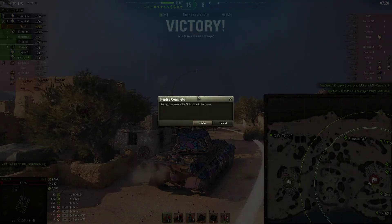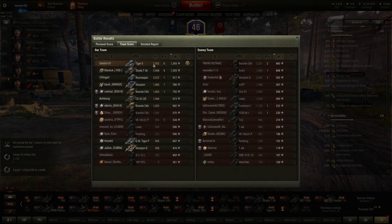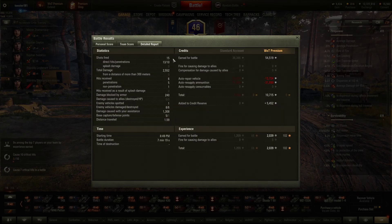Let's go ahead and look at the after action on this. Not a crazy game or anything, but we did get our ace tanker, and we also got a top gun out of this game. We were top of the team with 1,359 experience, second by damage to the Skoda T-56 — barely second by damage. We ended up with 15 shots fired, 13 hits, 10 pens, and 1,300 assist damage, which probably helped bump us up. Along with the six kills, that's almost 4,000 combined. We about broke even on credits and got 2,000 experience for our crew.